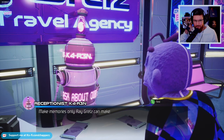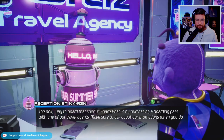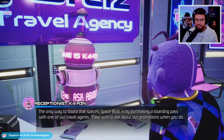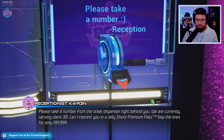This is the receptionist - maybe this is where we get our boarding pass. What's the best way to get a boarding pass for the Princess Andromeda? The only way to board that specific space boat is by purchasing a boarding pass with one of our travel agents. Make sure to ask about our promotions when you do. So we've got to get a boarding pass from one of the travel agents. I'd like to see a travel agent. Please take a number from the ticket dispenser right behind you - we are currently serving client 301. Can I interest you in a jelly shore premium pass? Skip the lines for only 19,99,99...